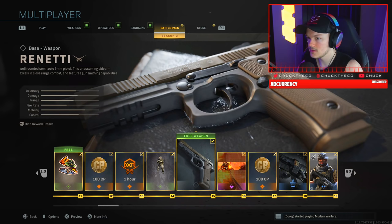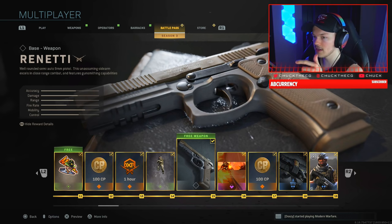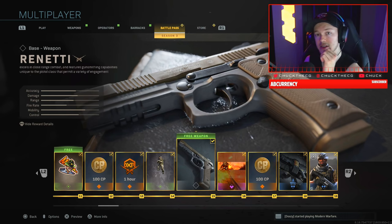Now we have the Renetti — this is our first free weapon in the battle pass. It's a well-rounded gun that excels at close range, and it has the ability to fire a three-round burst, which I'm pretty excited about. This is actually really awesome.